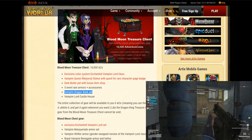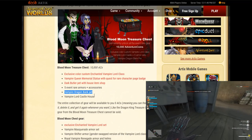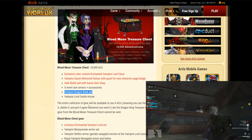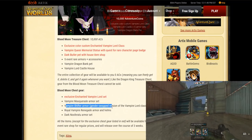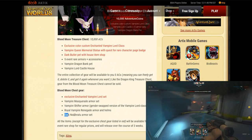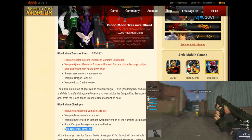You also get the Vampire Dragon Bank Pet — it's just the basic baby dragon with a little vampire theme and a cape on its back. So you get a bank pet, a color custom class, house items, a house to put those items in, five rare armors and accessories. The Blood Moon chest gear includes the exclusive Enchanted Vampire Lord set, Vampire Masquerade armor set, Vampire Shifter armor, a gender swap version of the Vampire Lord class, Royal Vampire Renegade armor and helmet — which is on Alain's Twitter right now — and a dark armor set. I looked it up on Google and it's like a creepy Smeagol-looking thing, so that's probably not going to be a great armor set.